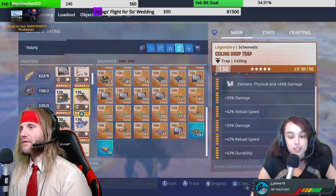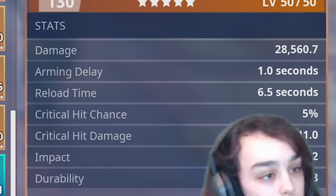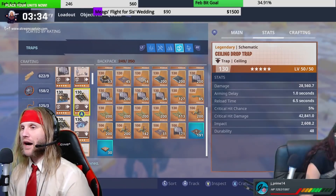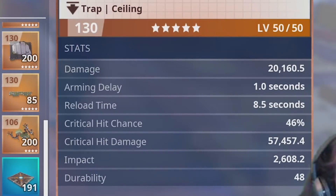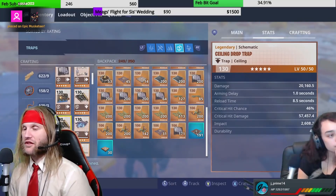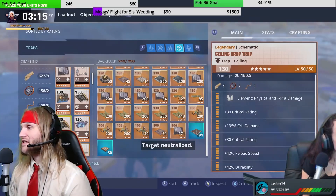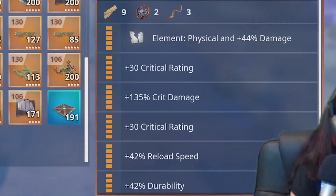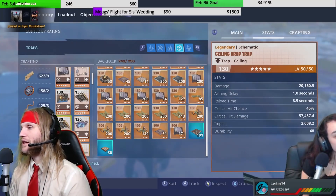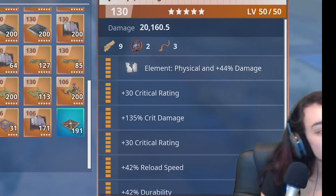So we have two different tire trap variants. The first one is a double reload speed — the advantage is that it has a 6.5-second cooldown, fires really fast, so very few things are ever going to get through without getting pummeled by the trap. However, there is an 8.5-second version, which is significantly worse — that's a long time when you're waiting on a trap to shoot. But the advantage is that it has a 46% chance to crit, with basically crit damage, double crit rate, one crit damage, reload speed, and durability.